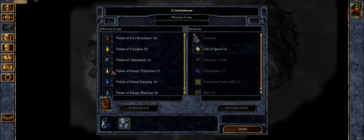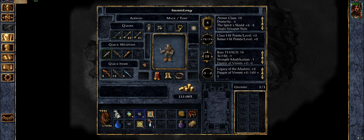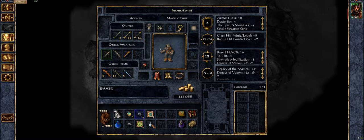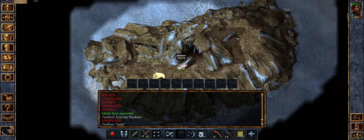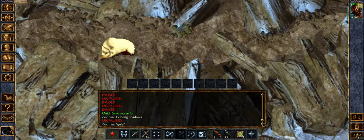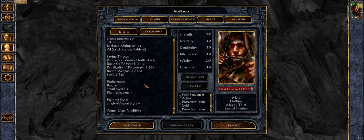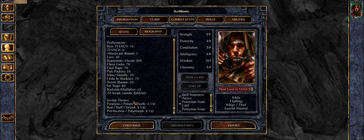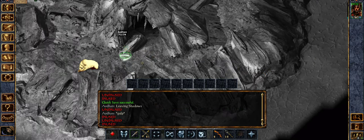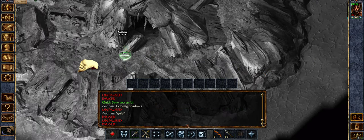I've got a potion too that will work — Potion of Cold Resistance — only one though. Lasts for two hours. We'll be fighting cold here more than anywhere else really, so I'm prepared to use it here. Drink the potion. That's our cold resistance now at 50%, and now it is 100%. So if we can keep these things at range, that will be good.